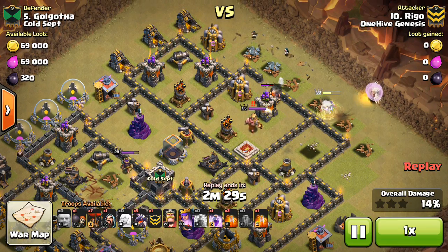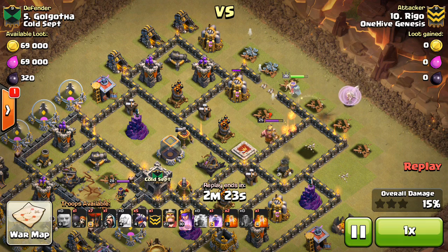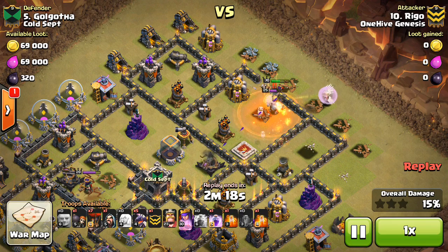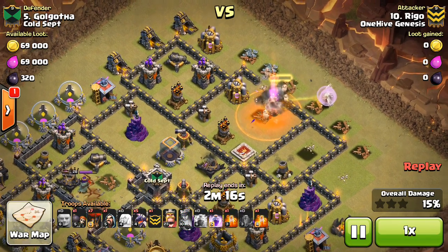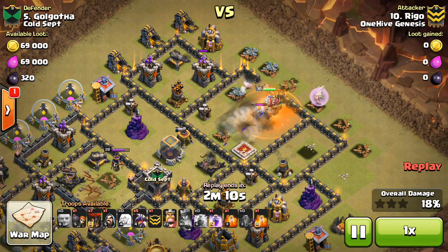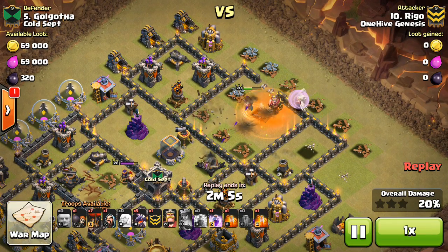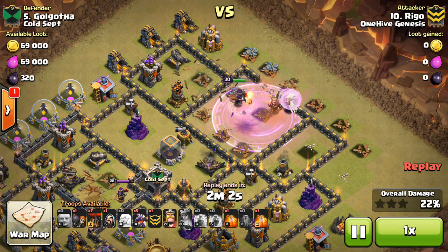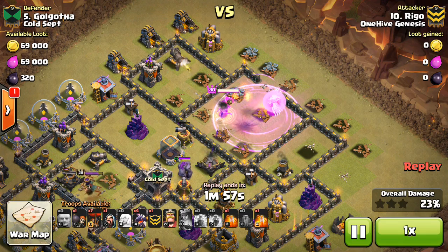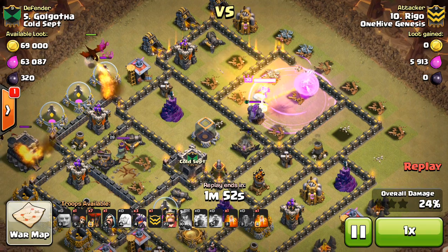We'll see a different way to use balloons in the next attack. Rigo wall breakers the queen in. The funnel is created nicely. She goes in and engages the king, so uses the poison — good use of the poison there. She does get low, so he goes ahead and pops the ability to be safe. Right here she has two point defenses on her, getting a little bit low. She steps up and takes out that archer tower, but two more point defenses coming on — good placement of the rage, keeping the healers in the rage. Golem comes out of the CC, but she takes out the X-Bow first, then deals with the golem.